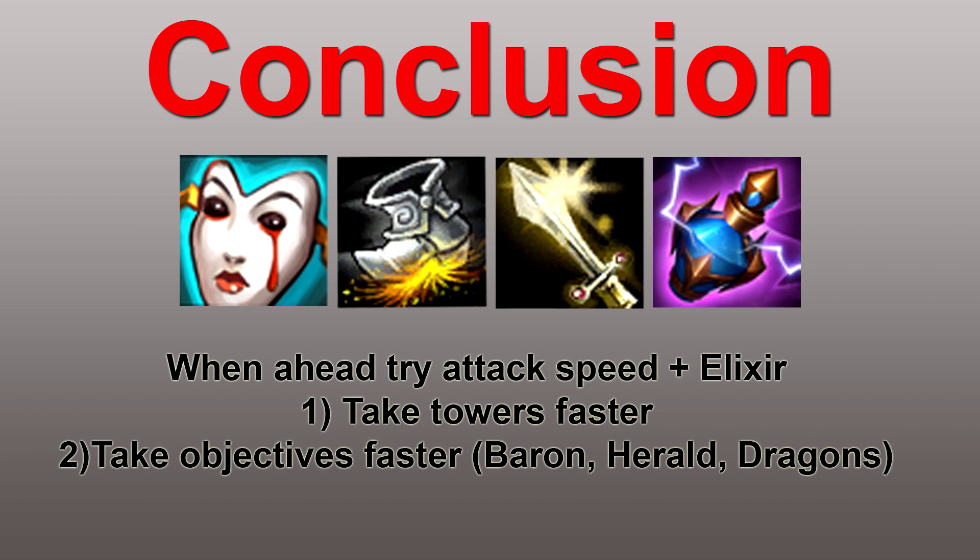So the conclusion of all of this is: if you're ahead, give attack speed and Elixir of Sorcery a try. You end up taking towers really fast, you can take objectives really fast, and close out games better. Thanks for watching and give it a try.